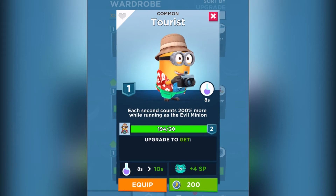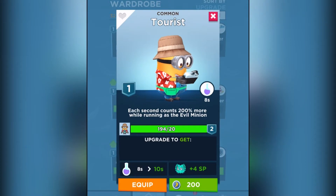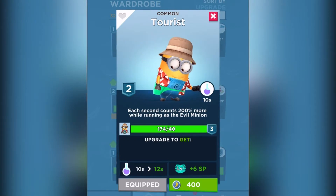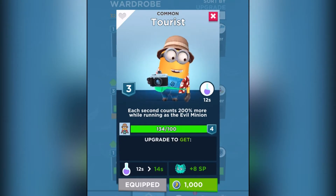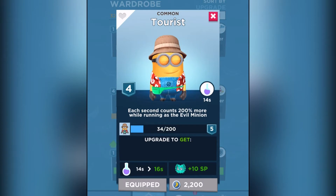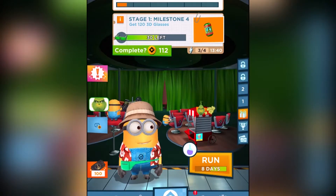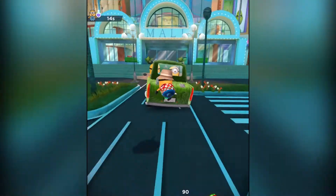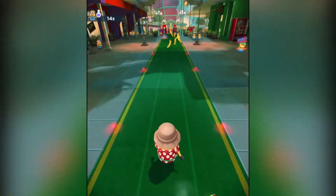Hey guys, today we're gonna be looking at the Tourist Minion in this video, as well as trying to get some of the sunglasses for the Grinch update. So let's equip this — it looks like this extends the serum to run as an evil minion. That's the benefit of this particular character. It extends the running as those evil minions, and the evil minion goes out really quickly unlike before. The game used to take a while, now it's too quick.